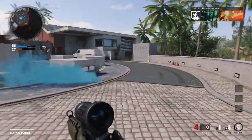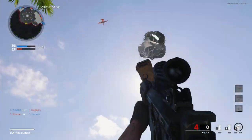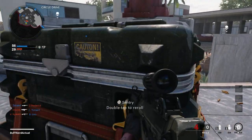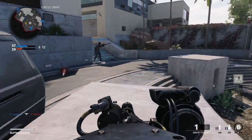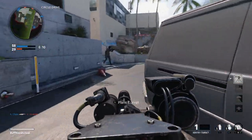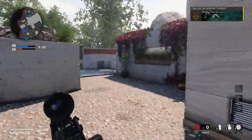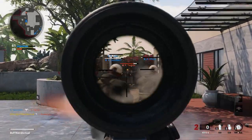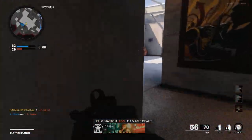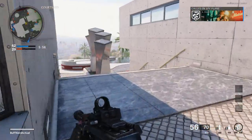Other improvements included reduced weight, Picatinny rails — which we can see here, though in-game they don't run the full length of the handguard — an adjustable buttstock, automatic bolt catch, ambidextrous select-fire levers, an improved trigger guard, and a new flash suppressor on the real weapon. Here we're running a muzzle brake, but you could put a flash suppressor on to be more accurate to the real-life version.